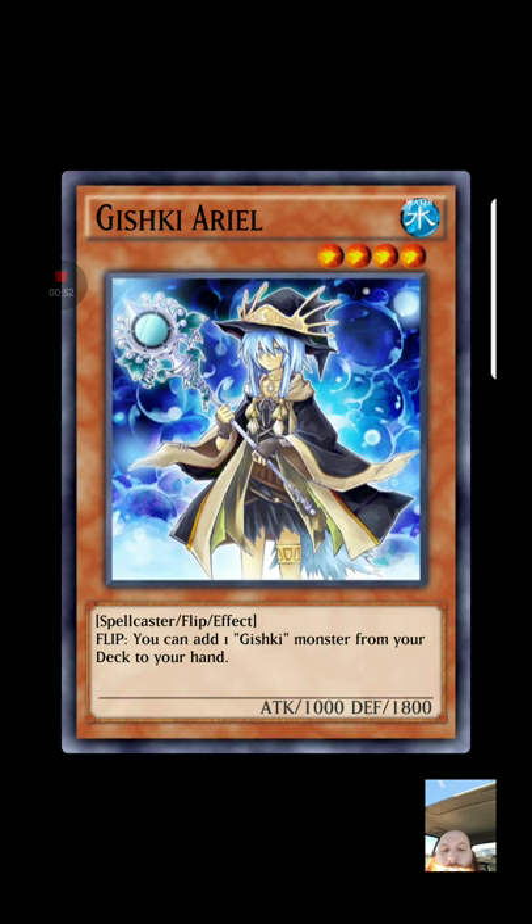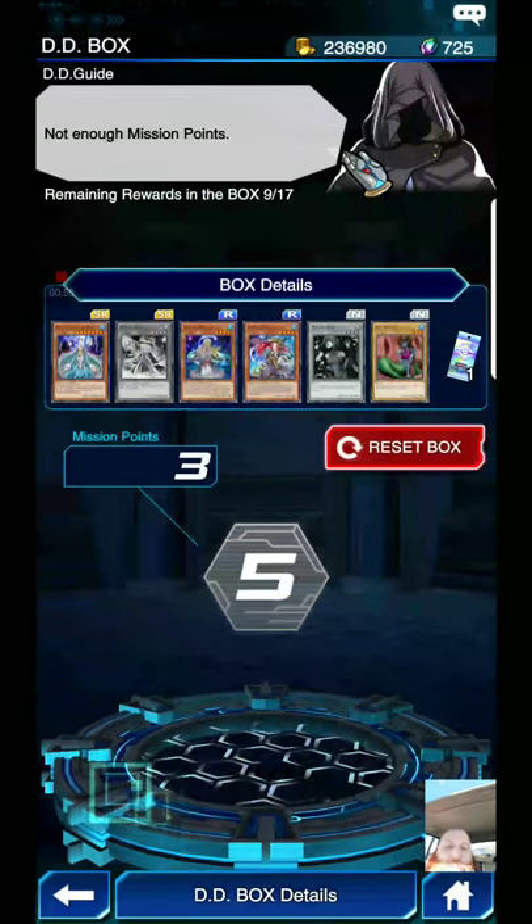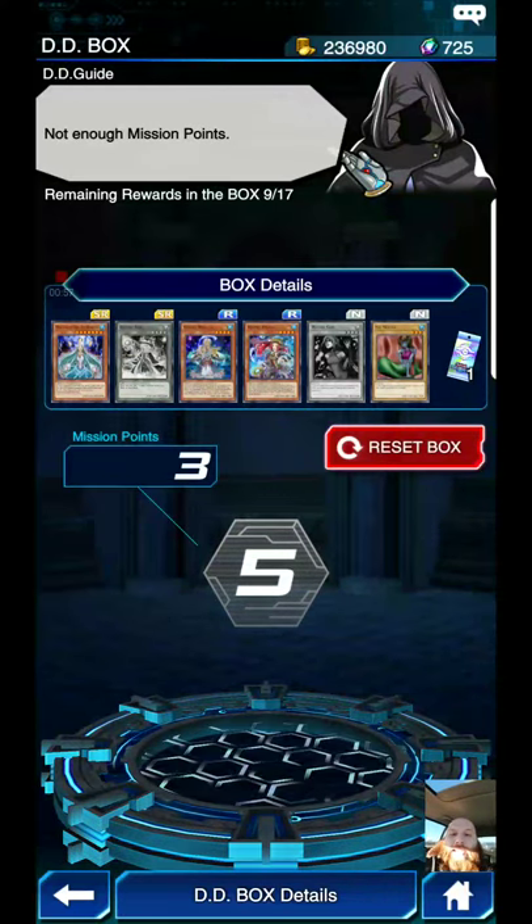So just more control — you can stop them from actually activating more of their cards. Gashiki Aerial Flip lets you add one Gashiki monster from your deck to your hand. It's not bad — anytime deck thinning is deck winning, right?